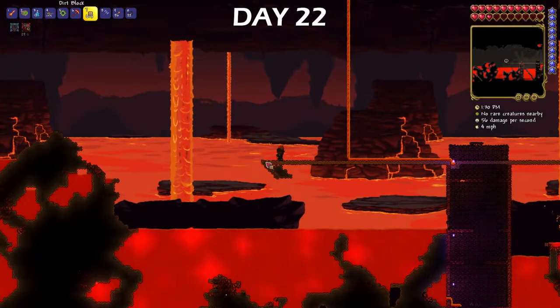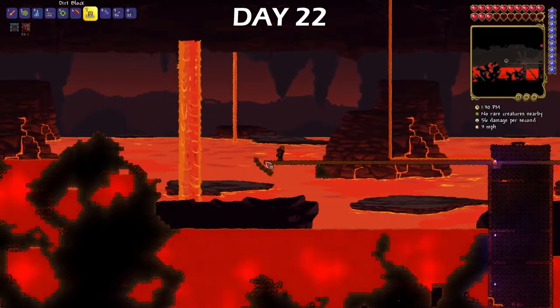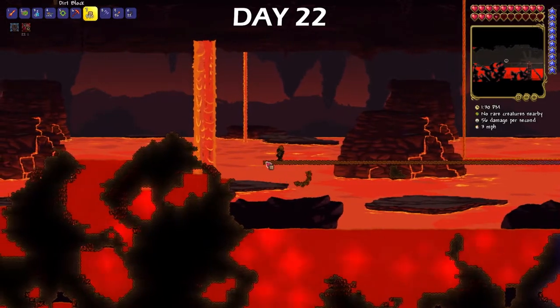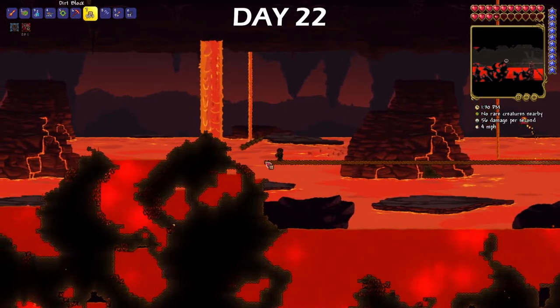For day 21, I actually lost the recording, but all that happened was me miserably failing at the Old Ones Army. On day 22, I started the Hell Highway, which is simply just a long path all the way across Hell. This is the most important thing for the Wall of Flesh boss fight, because it helps me avoid anything in the way such as enemies, lava, structures, etc.